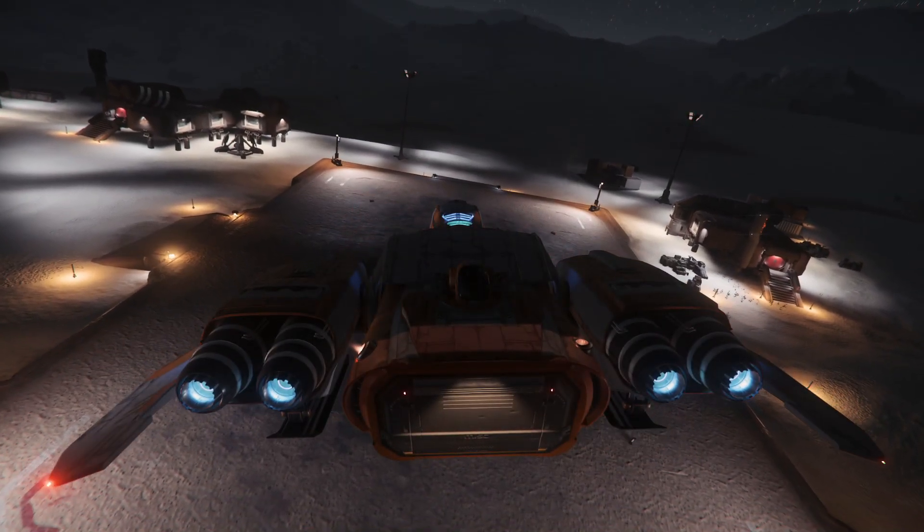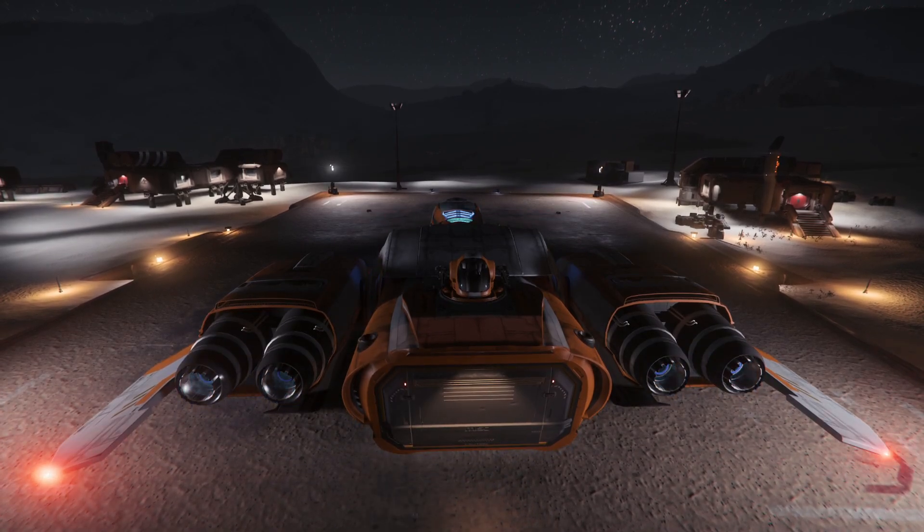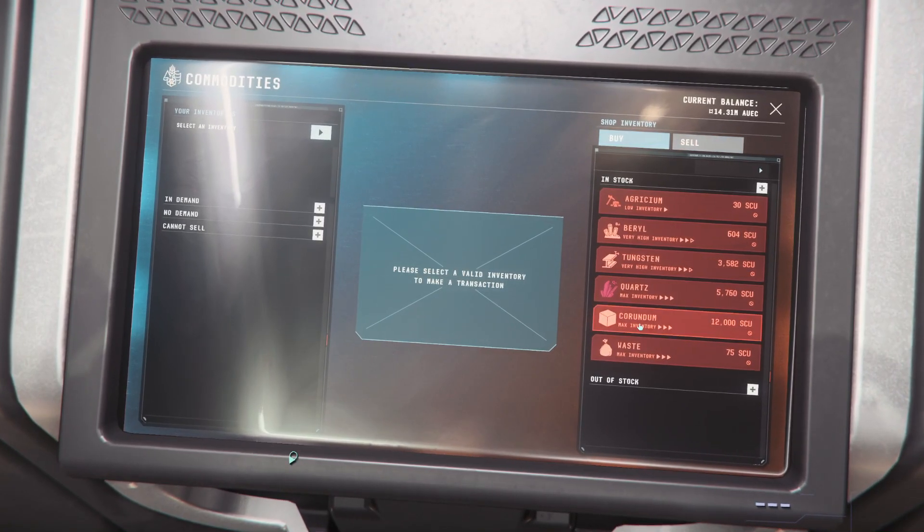Cargo hauling in Star Citizen 3.18 is totally and completely broken. What if I told you you can fill up any ship, no matter how big it is, with whatever you want, and pay less than what it should cost you?